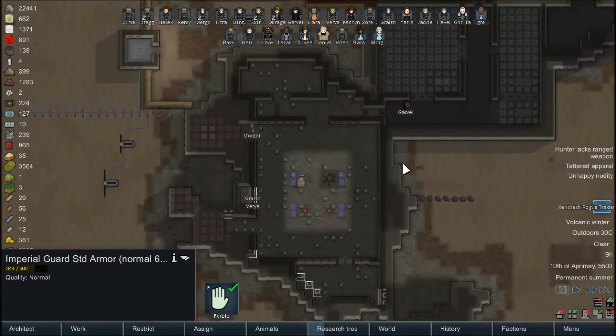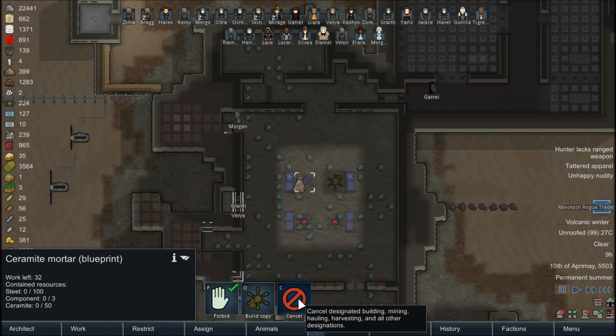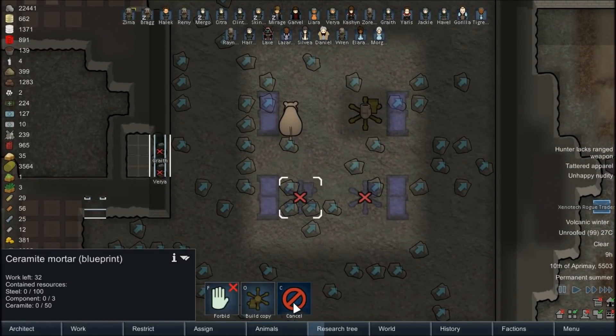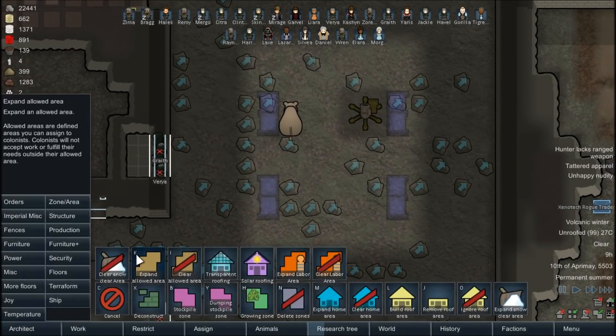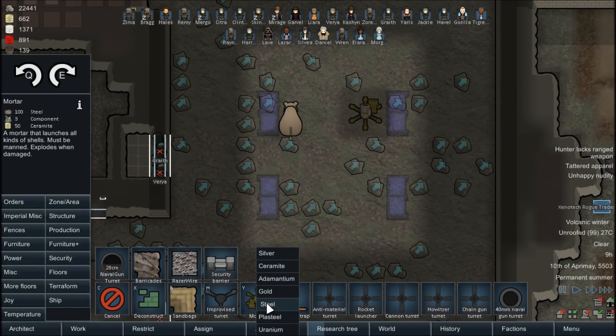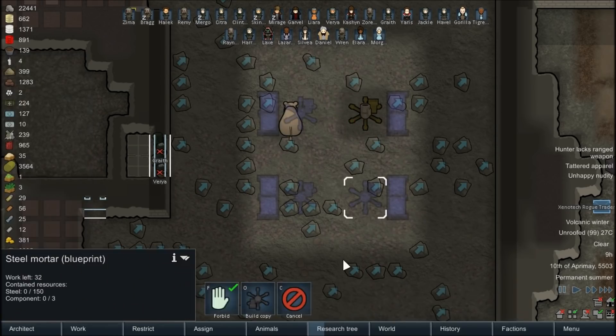We are continuing to work on our mortar area here. I've moved the first mortar in - that one's actually ceramite, so it's going to be pretty durable. I almost made a huge mistake here. I set these blueprints up as I just copied them, and we almost wasted more ceramite on building those. I could have just done the regular steel ones - 150 steel. That's way better. I've got shelves next to each one for a couple of shells to be stored. I don't need four up and running.